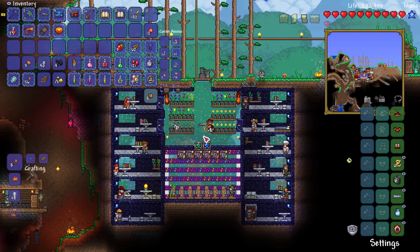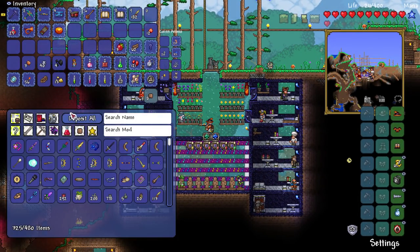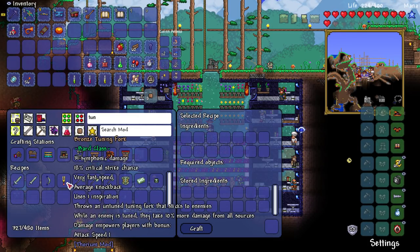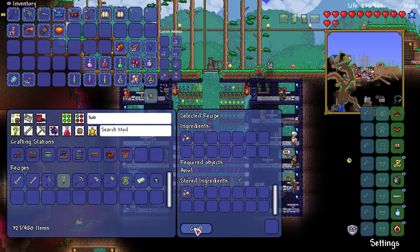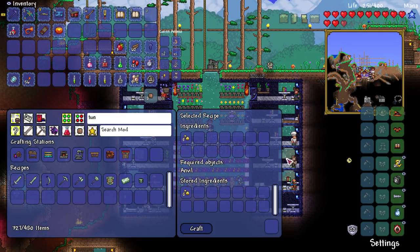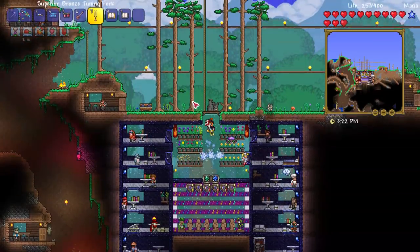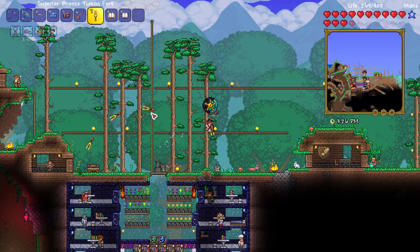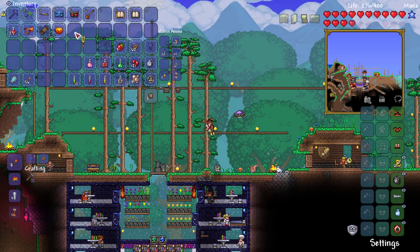So it's time to make the Tuning Fork and the blade. Let's deposit all that. Tuning Fork — it does 31 symphonic damage and gives attack speed one. Haven't used this to my knowledge. I remember it being in the game but haven't used it. Oh — it's a throwing weapon. I'm not going to bother with that, to be honest.